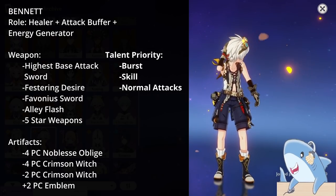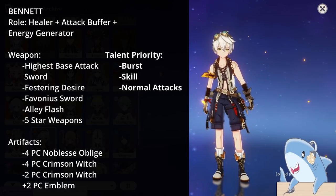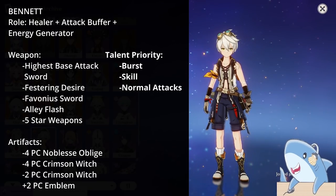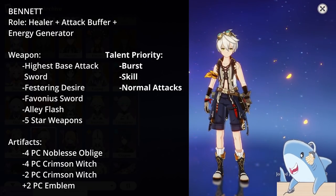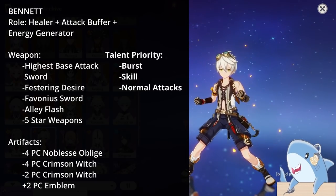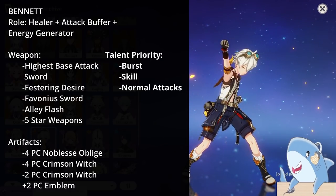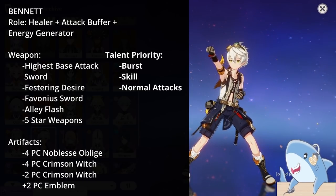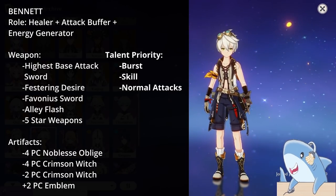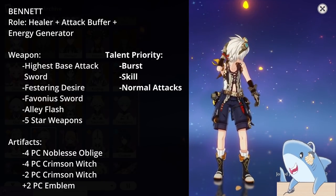For Bennett's artifact sets, you could run 4-piece Crimson Witch if you want him as a main DPS, or mix 2-piece Crimson with 2-piece Noblesse or 2-piece Emblem. Most people run him on 4-piece Noblesse Oblige to give your team an extra 20% Attack bonus when he uses his Elemental Burst. There's also a specific 4-piece Thundering Fury build to use his Elemental Skill every second when paired with Raiden. For headpiece: Crit Rate or Damage; Goblet: Pyro Damage; Sands: Energy Recharge.